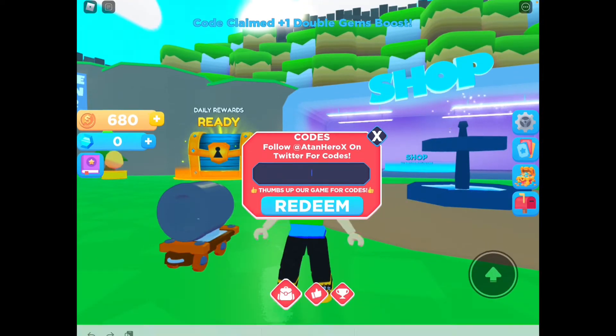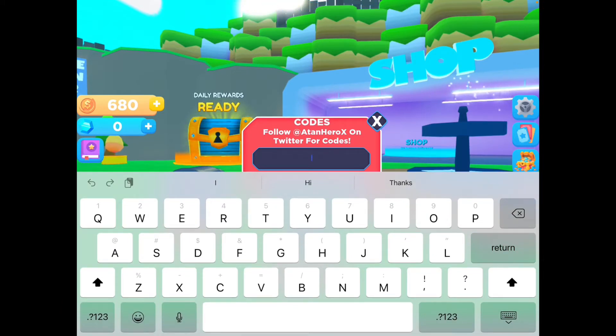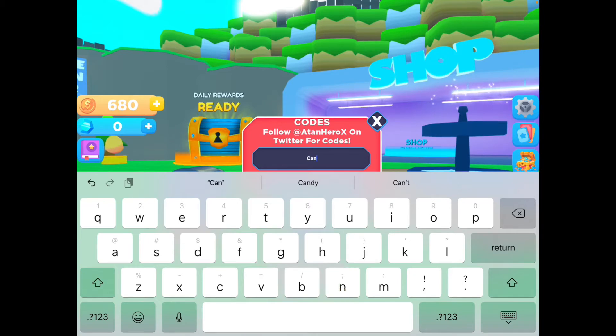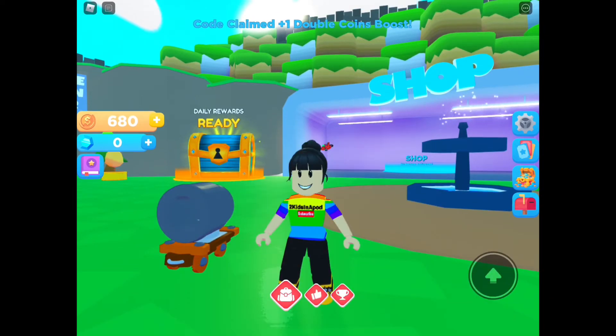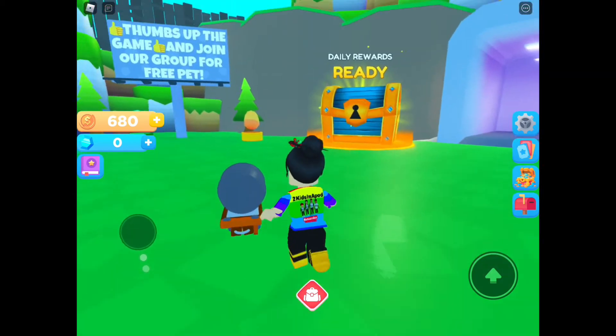Next is 'adream' — capital A, small letters d-r-e-a-m — gem boost, we got a lot of boosters guys! And the last code is 'cannonishere' — capital C, small letters a-n-n-o-n — and we got more coins.